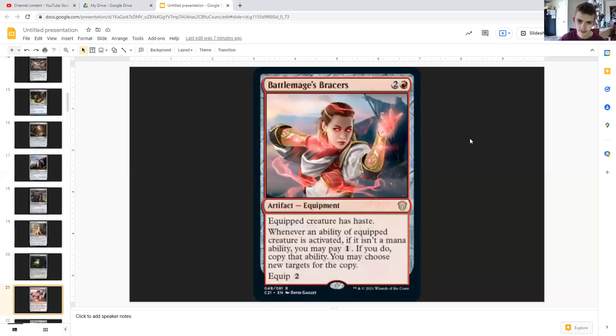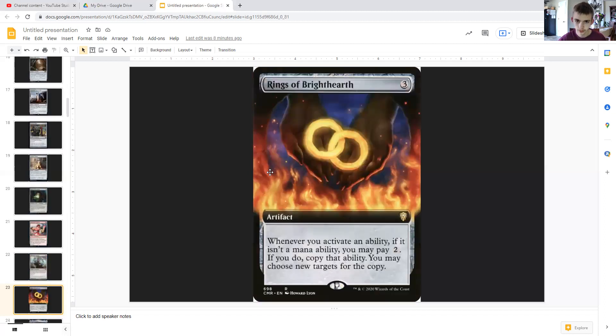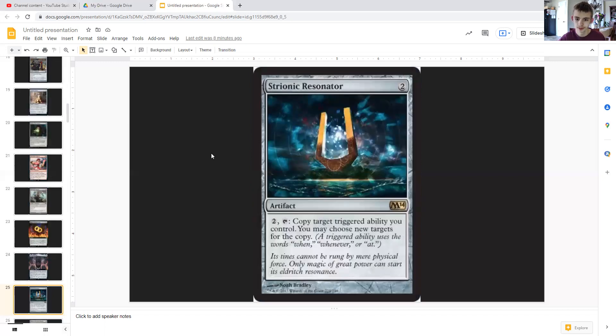Sword of the Animus helps with mana. Illusionist's Bracers lets us double up our activated ability for free. Rings of Brighthearth does the same thing but we just have to pay two generic mana. Lithoform Engine does the same thing as well.